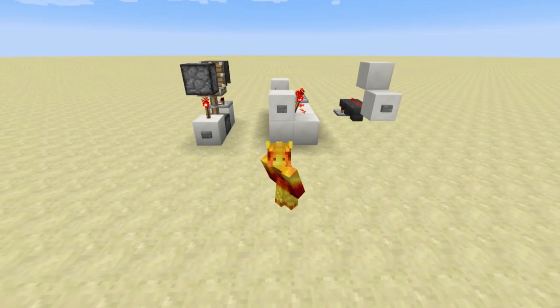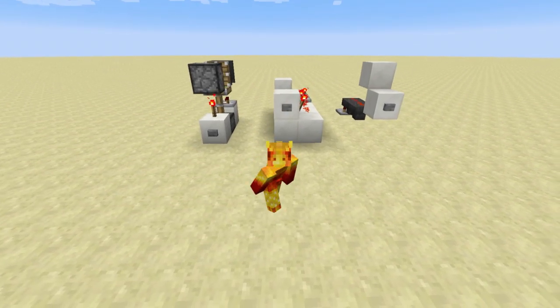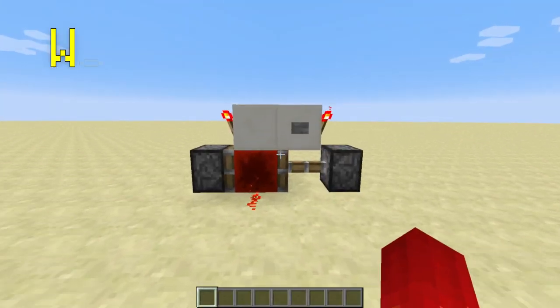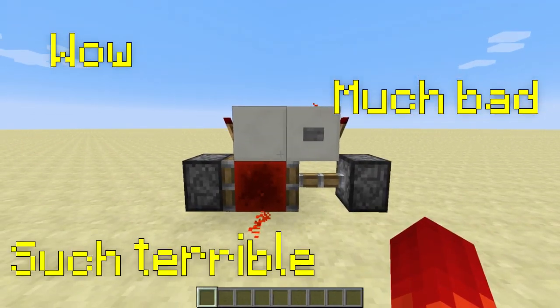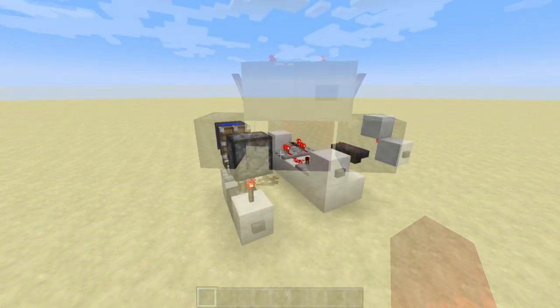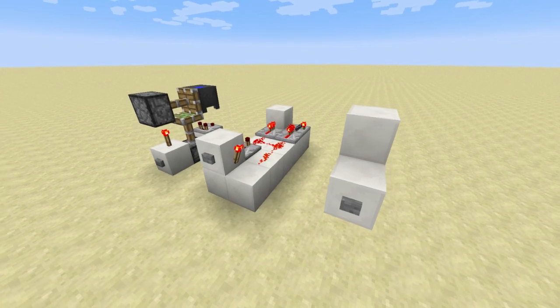Greetings everyone and welcome to NIMS Toots, the tutorial show where we teach you how to build something awesome in Minecraft. Today we're going to challenge conventional wisdom with a simple image and statement. If this is your go-to T flip-flop, this is not good. It's slow, noisy, and expensive. Today we're going to look at three different designs that'll blow this one out of the water.